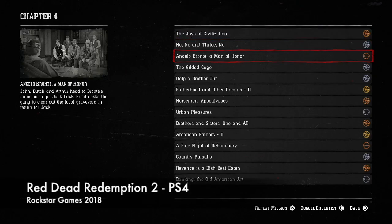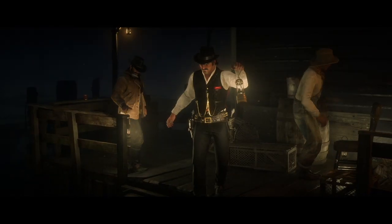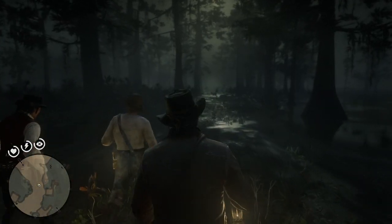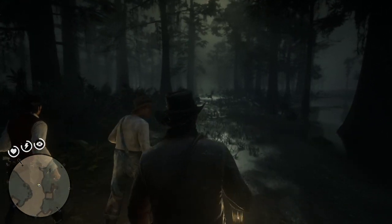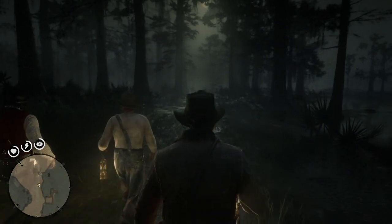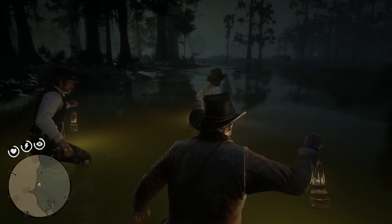My number one is the level Country Pursuits in Rockstar's Red Dead Redemption 2. This level has all the clichés and tropes of a classic creature feature horror movie — dark atmosphere, creepy music, and a murky environment. Spoiler alert: if you haven't played Red Dead 2 yet, please stop watching now. You start the level by visiting a man about a boat. After talking with him, he asks for your help. You oblige and wade into alligator-filled, waist-deep swamp. He scares you with creepy stories about the area.